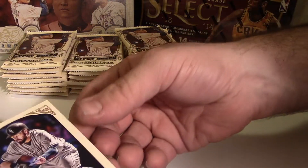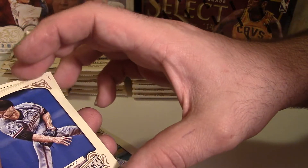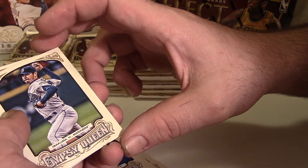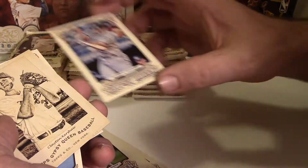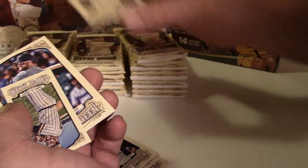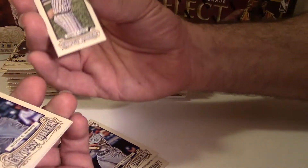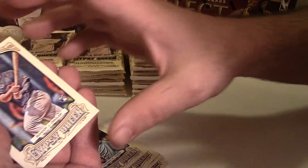Alright, we got Eaton, Wilson, CJ Wilson, Tim Hudson, Iwakuma, Sager, Clayton Kershaw — that's a nice card right there, Topps Gypsy Queen Baseball. We have a Willie Stargell, Ryan McCann, Cabrera, and a Scoop Rookie to end the pack.